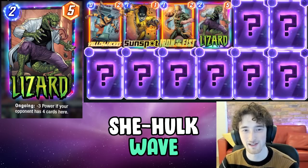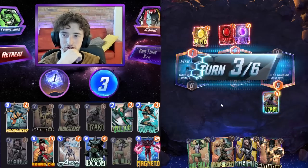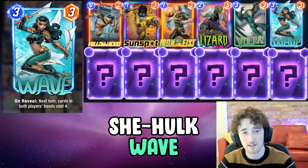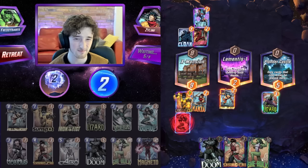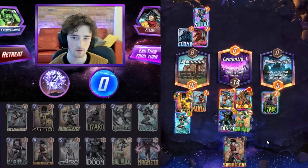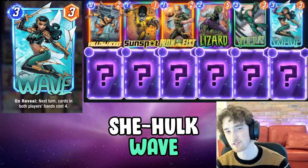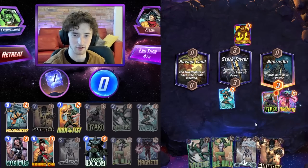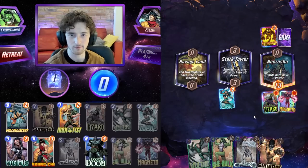We've got Lizard in there as well, which is good for just raw value, good points on the board, getting you ahead early in the game. The Vulture with Iron Fist, of course, we've already talked about. Wave is sort of the centerpiece of the deck. Most times you're playing on turn five if you have Sunspot on the board, and then going for She-Hulk plus a very strong alternative play to really surprise and overpower the opponent. Alternatively, you can sometimes play Wave on turn three or four to make your curve a bit better — play a Magneto out on turn four, for example, and mess with your opponent's plays at the same time.